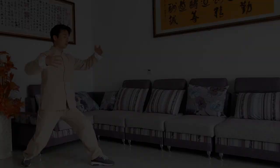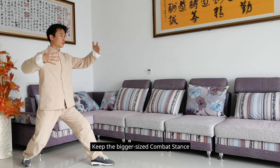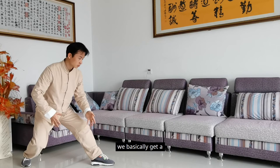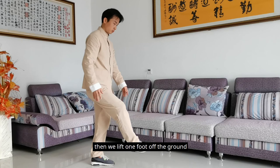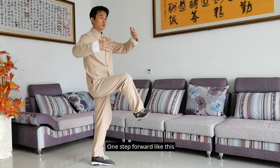Keep the big-sized combat stance. Lower the hands like this — we basically get a subjugating the tiger stance. Then we lift one foot off the ground; we basically get a one-legged stance. One step forward like this, and we basically get a conquering the dragon stance.